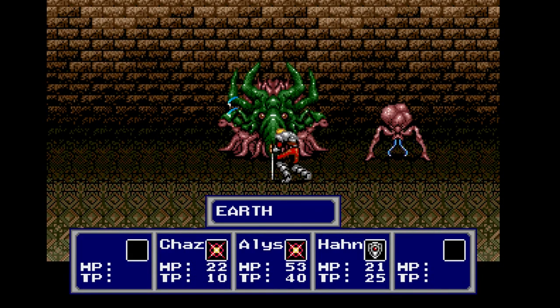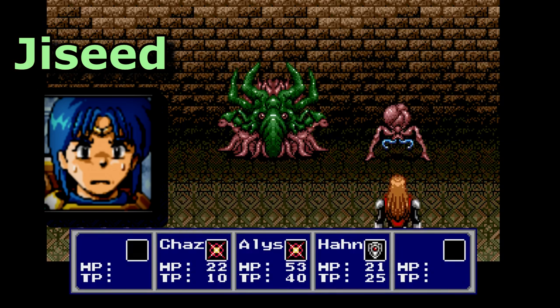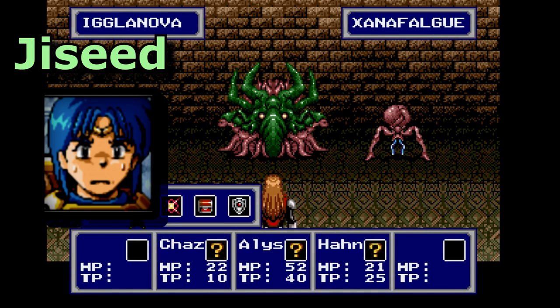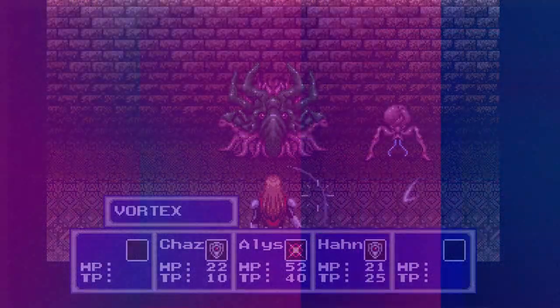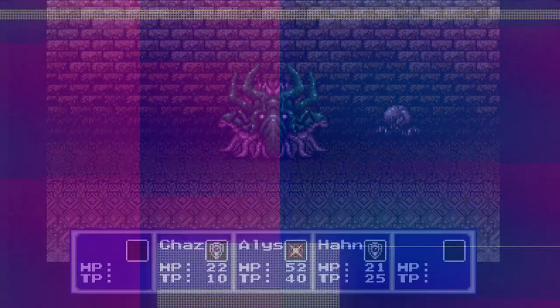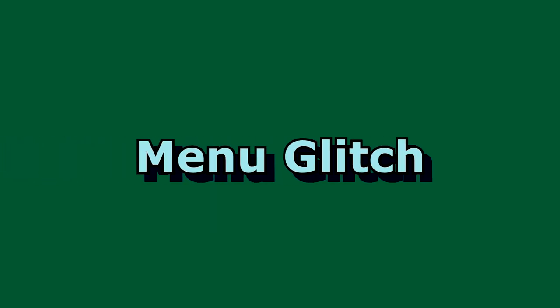A Phantasy Star series runner by the name of Jaseed was doing attempts of Phantasy Star 4 in early July of 2018 when something weird happened — something so weird that at the start of the run, it caused the game to lock up and crash. Being the curious gamer that he was, he decided to figure out what was going on. As it turned out, he had found something called a menu glitch.